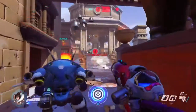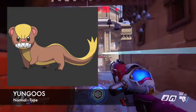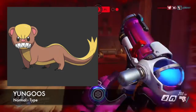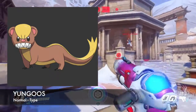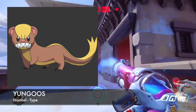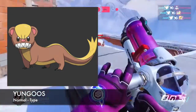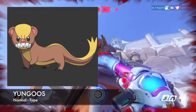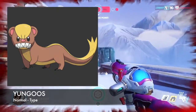Next up is Yungoos. Yungoos is a big eater that is never satisfied — the majority of its long body is given to its stomach, and its digestion is swift. This guy can eat a whole meal and be hungry again in like five minutes. Fun fact on Yungoos: he is not a Pokemon native to the Alola region. He was brought to this region to help deal with an explosive population of certain other Pokemon, to chase them away. But now you can encounter a Yungoos anywhere in the Alola region.